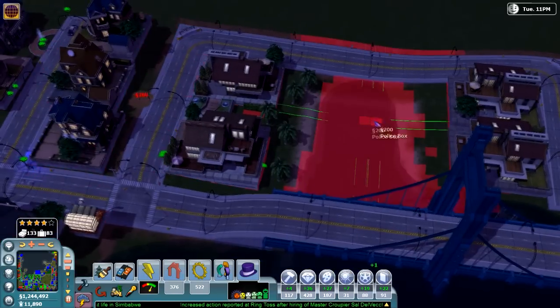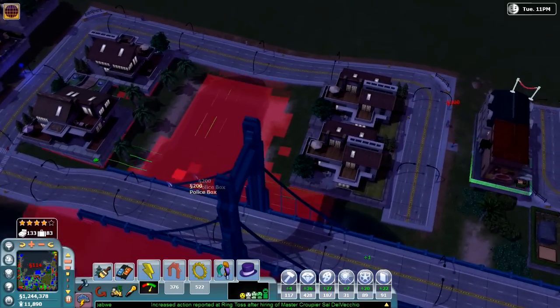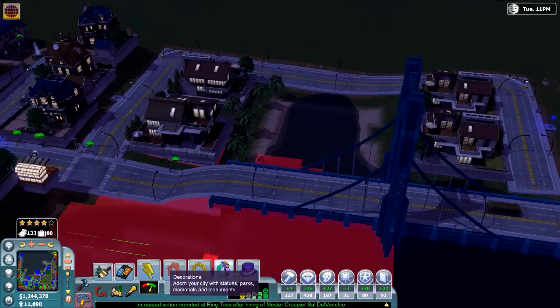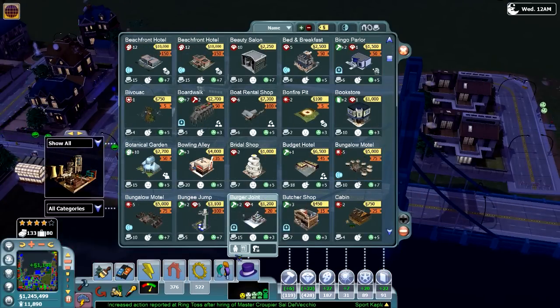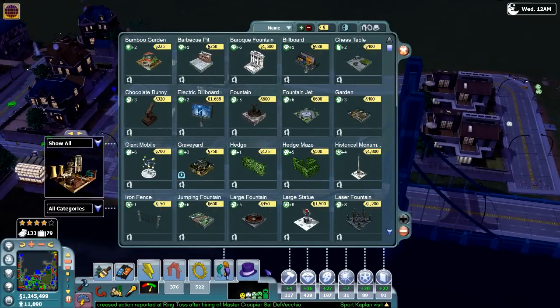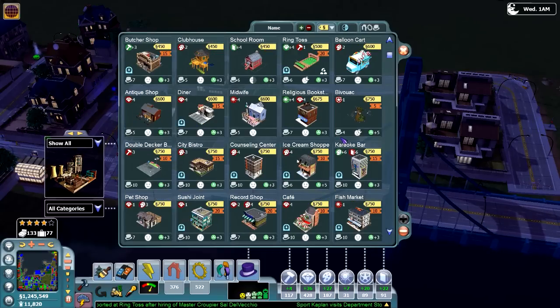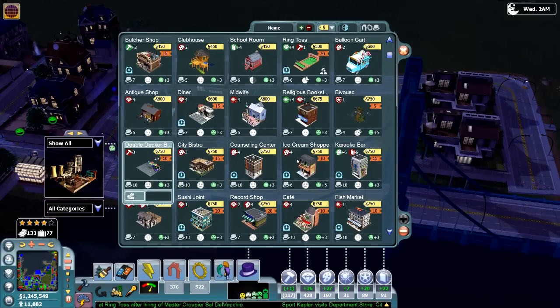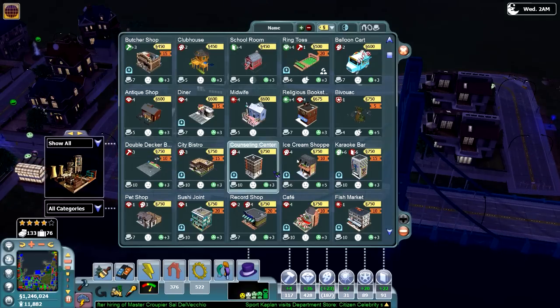I'm going to put in one of these cop boxes in here, because I know how the crime gets around town — it gets a little serious. Let's go find it. Workplaces, venues... there's the tents. I just added a couple of tents to the backyard. What's this — a double-decker bus tour? I think we've been around there. Counseling center — it's just hard to keep track of what you have.